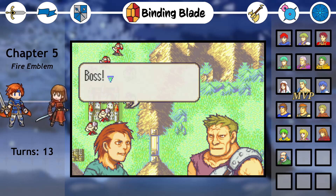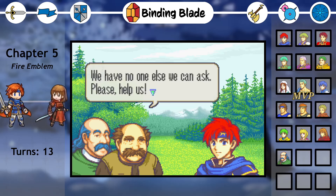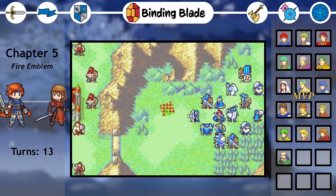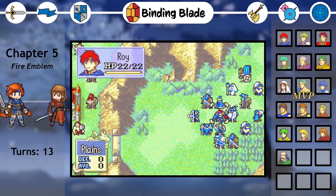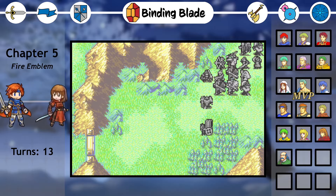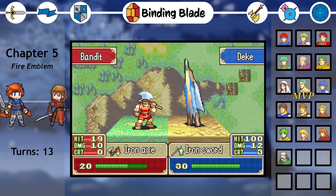Binding Blade. Roy continues on his path to Ostia, and while crossing a mountain pass, accepts the request of a nearby village to fend off a group of brigands. Our seize point is in the southwest, and like Thracia, we must wrap around in a circle. The villagers, however, present us with another option. By waiting in front of the wall in the south, the villagers will open the gates, letting us cut directly to the seize point. Of course, this puts us directly in range of the massive boss group, with hard mode adding a tough wave of reinforcements if you do so. I don't feel our army is adequately prepared for this challenge, so I just decided to wrap around and fight the enemies in their smaller groups.